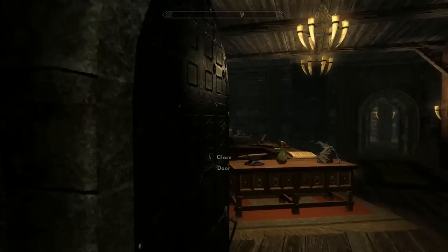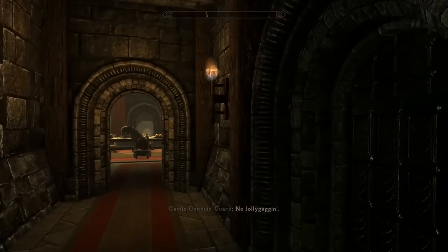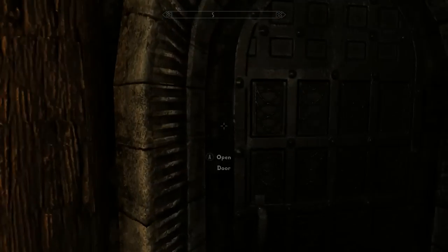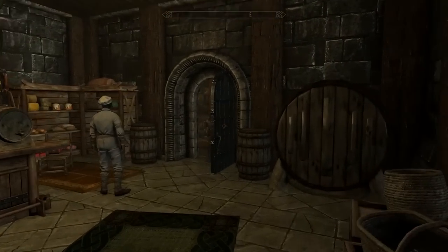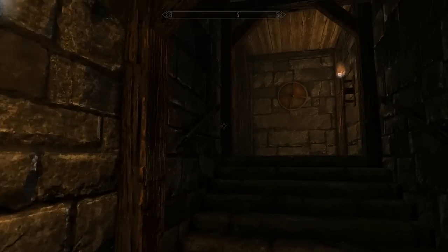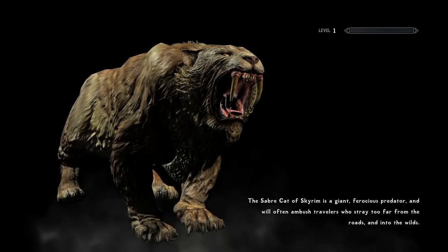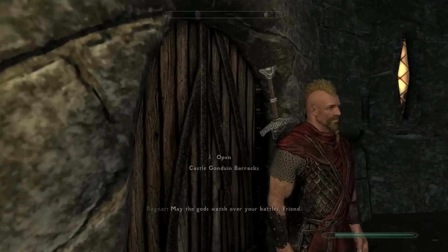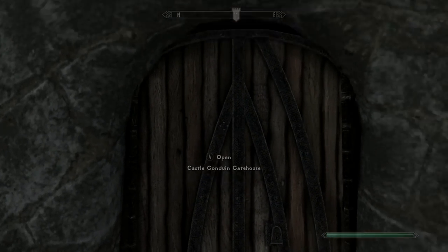If you've ever wanted to live like a king or queen, this is definitely for you. I'm impressed at the scale and scope and sheer size of this castle — there are so many doors. There's the Guest Wing. Back out in the castle grounds: this is the Barracks. His name is Captain Ragnar. And this is the Gatehouse — very cool.